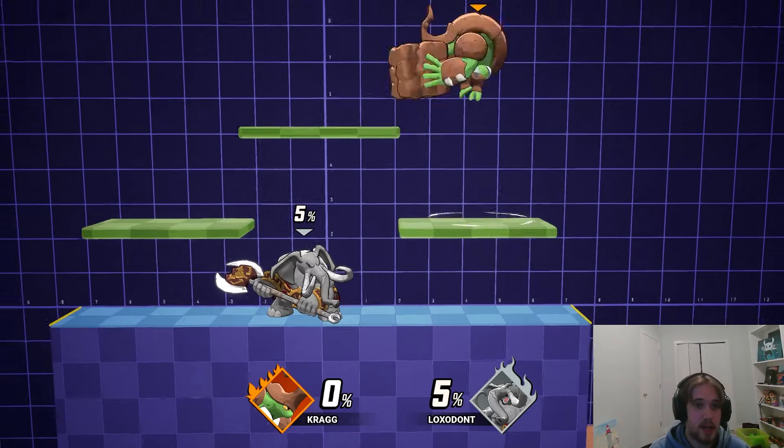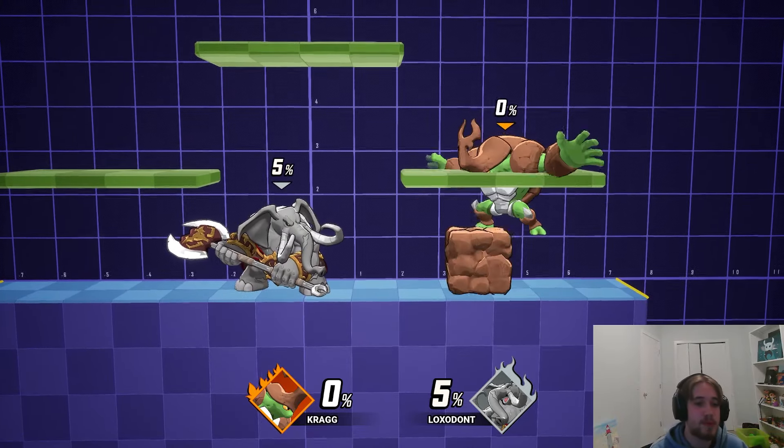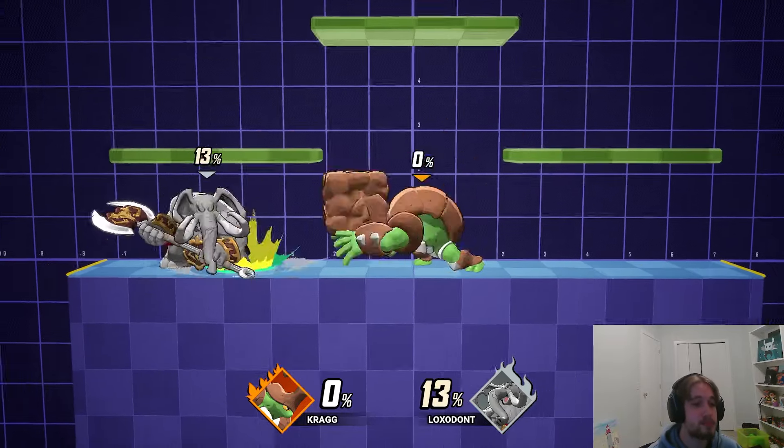Last but certainly not least is the Kragg Rock, which is in my opinion the best move in the game. This move is insane. And you don't need to be just horizontal with your Kragg combos — this character can go vertical as well. He literally does it all.